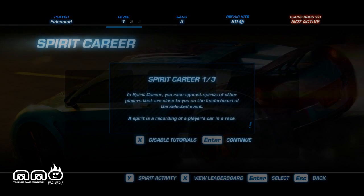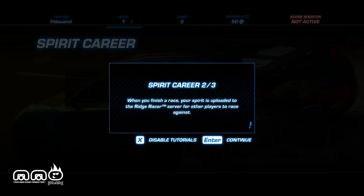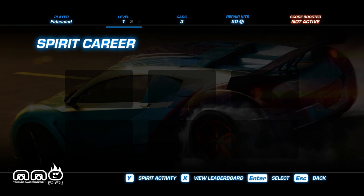You've got time challenge or play. Under Play, you can have Spirit Career. Basically, you create a spirit copy of yourself on the tracks and then race against similarly skilled players, progress against their spirits, and maybe get some bonuses. It's an interesting asynchronous racing mode.